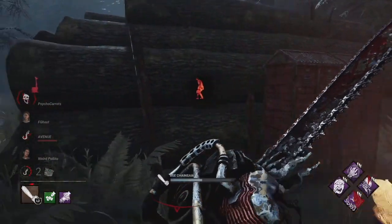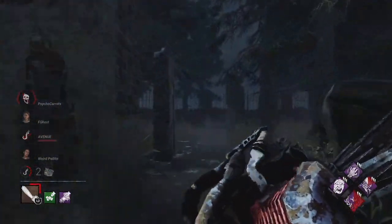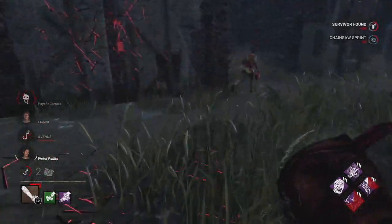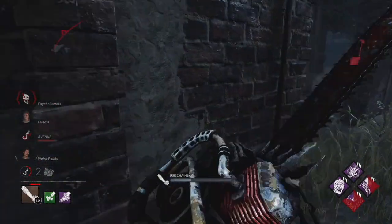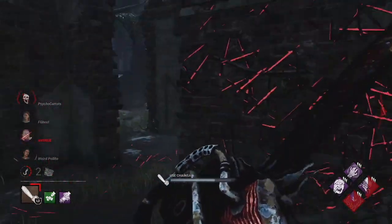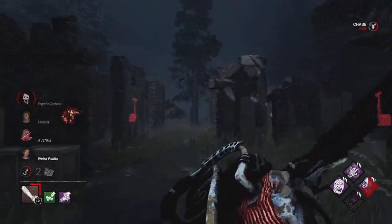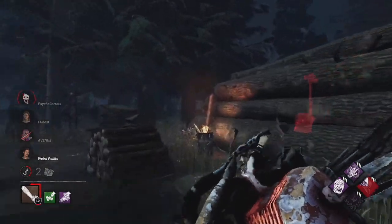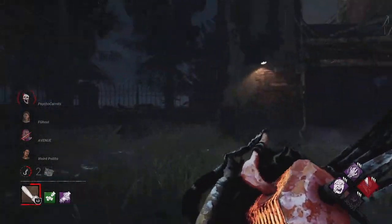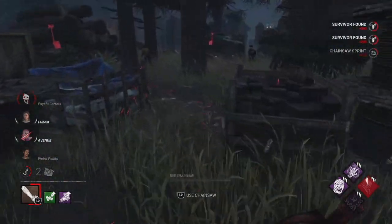I don't want to keep using double engravings or the boots add-ons. I'm trying to see if maybe there's some hope for these add-ons, because Behavior is not going to change them for better ones. There's a reason they gave Billy terrible add-ons — because they hate him, they think he's a joke, and they don't want people to play Billy. But I'm just trying to see the positives and try different Billy playstyles. But man, Billy needs a buff, because he's not too strong in this meta right now.